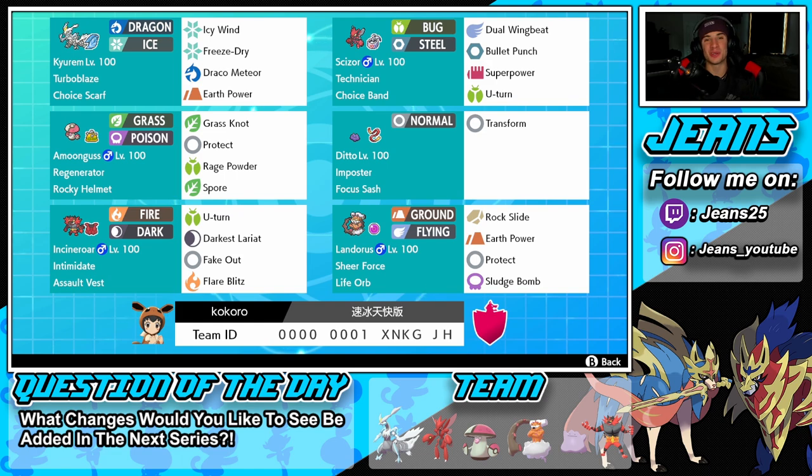If you want a fun yet strong team on the ranked ladder, this is the team for you. The Kyurem-White and Landorus combo dominates — easy to play and easy to grab wins with. You also have Ditto and Scizor who are strong and so fun to use. That's going to be it for today's video. If you enjoyed, smash that like button and subscribe so you never miss a video. Spread some positivity today and I'll catch you all in the next one — peace out everybody!